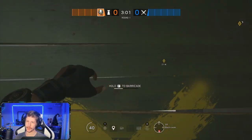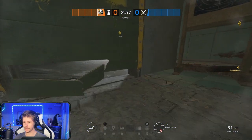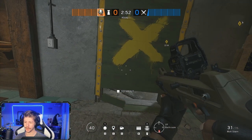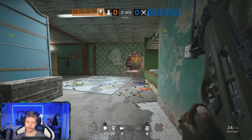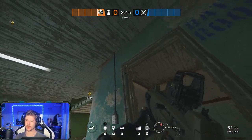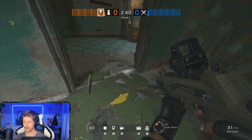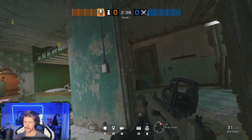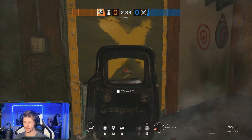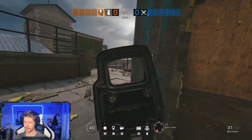Another thing you can do with barricades, which I really like, is under-prepping them. You can break the two bottom pieces only of the barricade and nothing else. It's still vaultable, and you can just run in and shoot. I really like this way of prepping and think everybody should get better at abusing it. I see it a lot in plat and high plat games where people like to abuse this, especially on runouts. A good example would be if there's somebody coming on the staircase — I can wait for them and the second I hear them, I can just peek them.